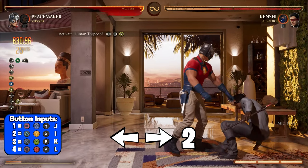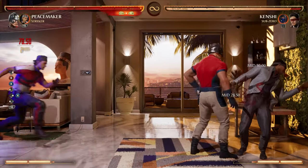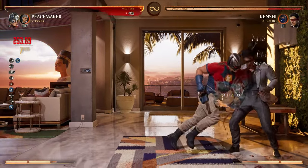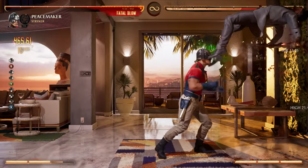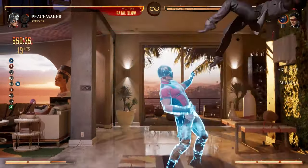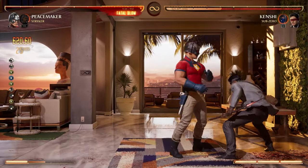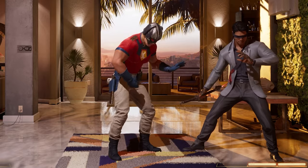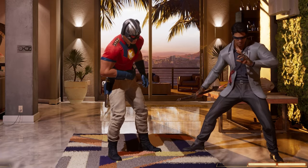After landing your 2-1-2, your opponent is going to be bounced off the ground where you can finish the combo with a torpedo, which is back forward 2. Put that combo together and this is what you get. Even if you don't have a full cameo meter, this combo will still do around 55%. But that's it for this tutorial.